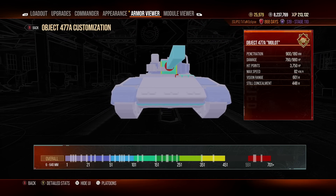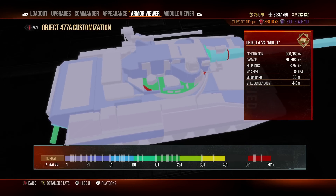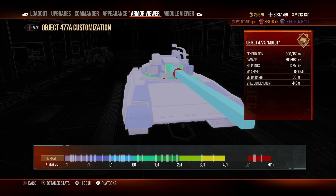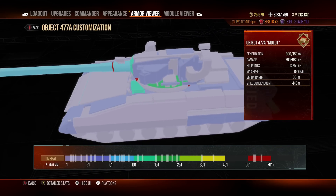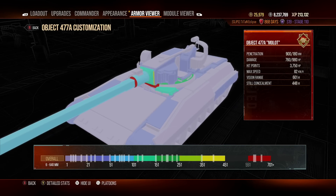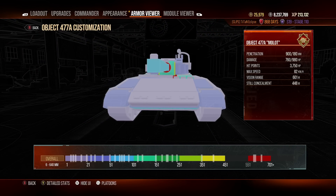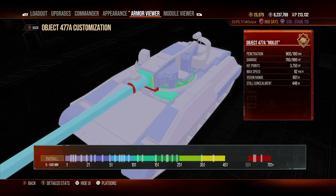Why is this tank so annoying to play against? Basically the entire vehicle is covered with spaced armor, which means you have very few places where you can actually pen it. You essentially have to get pretty lucky with accuracy to pen this thing. There are some areas you can pen from the front, but they are so few and far between that it's almost impossible. You see this turquoise bit at the front — those little blocks in front of them act as spaced armor covering the weak points.